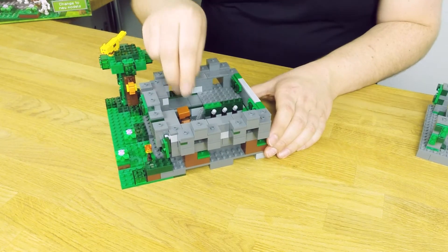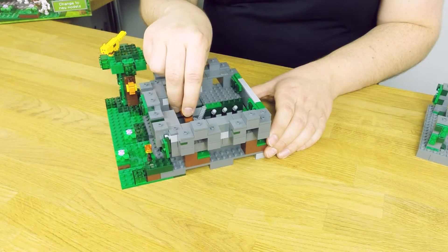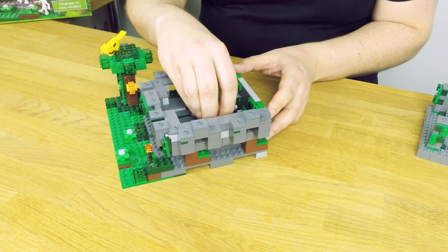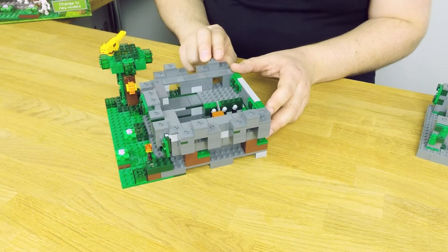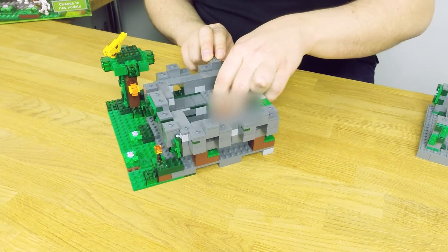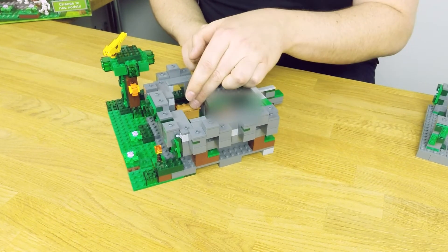Once inside the jungle temple, he has to quickly avoid the arrow dispenser trap. Then he goes on to the puzzle section of the jungle temple where, just like in the game, you have to flip the correct levers in order to gain access to the treasure chest inside and all the loot.